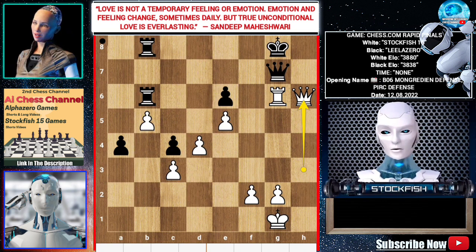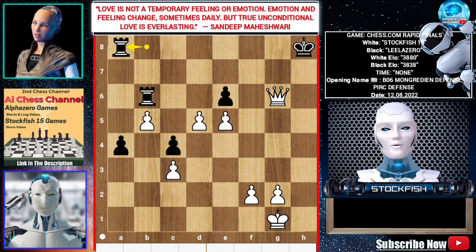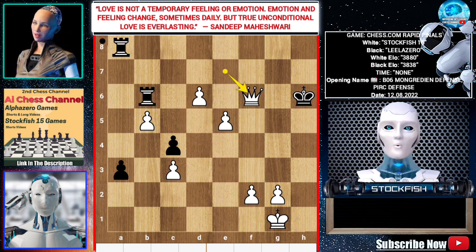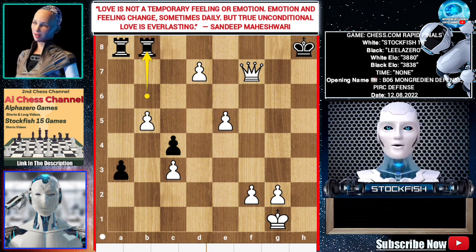Queen h6, Queen takes g6, Queen takes g6 check, King h7, Queen f7 check, Rook a8, Queen h6 check, King g8, d6, a3, Queen takes e6 check, King g7, Queen e7 check, King h6, Queen f6 check, King h7, Queen f7 check, King h8, d7, Rook bb8, e6, a2, e7.